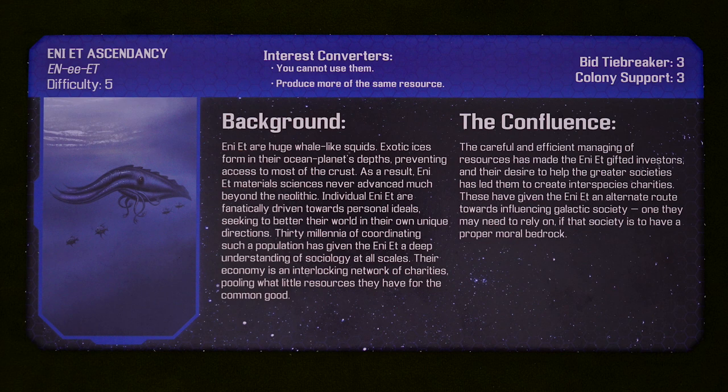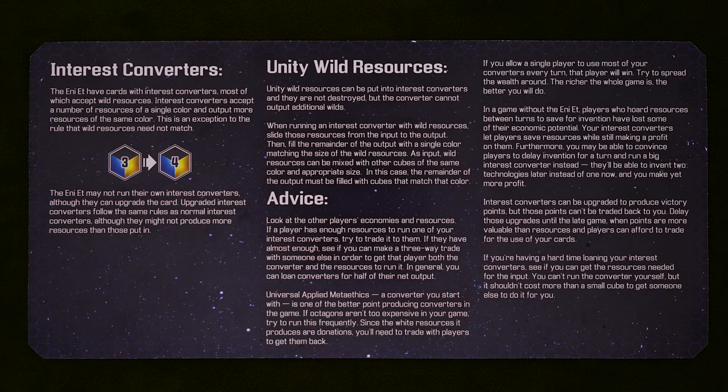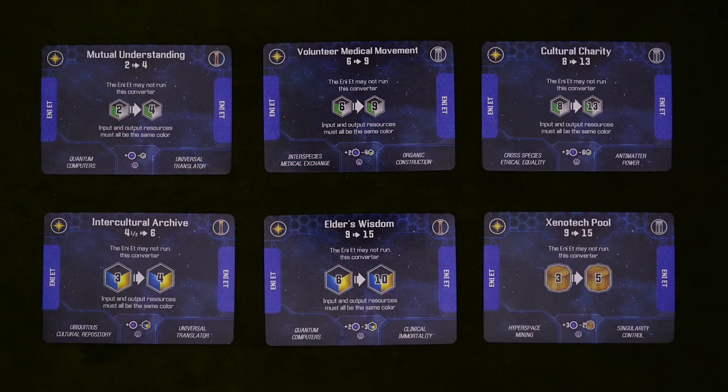Next up, we have the Eniet. These giant squid bankers have a suite of interest-generating converters that, unfortunately, they aren't actually able to run on their own. Everyone else has the opposable thumbs to operate this machinery, though, so they'll want to trade with you to get them.